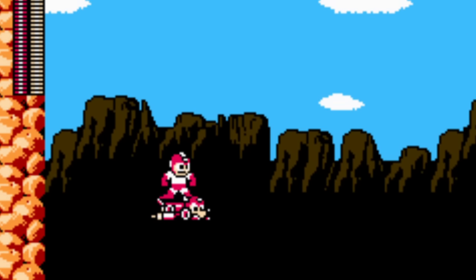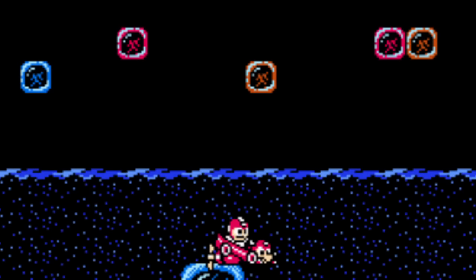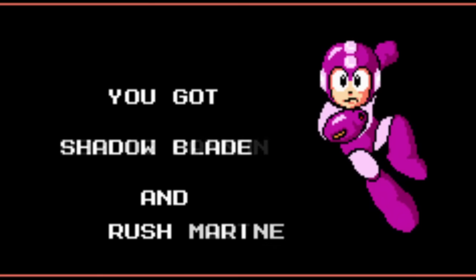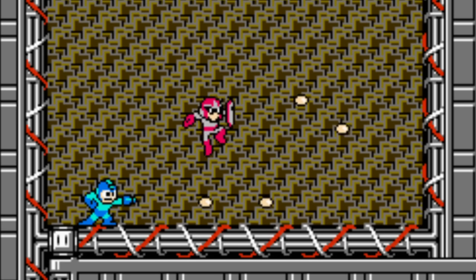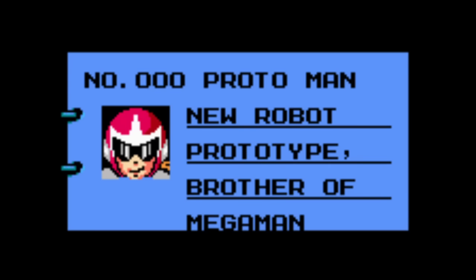Instead of the generic numbered platforms from the previous game, Mega Man can now rely on his trusty canine companion for platforming assistance. While the Rush Jet and the Rush Marine upgrades must be earned, the jump-boosting Rush Coil is available from the game's outset. In addition to Rush, Mega Man 3 also introduces Proto Man, Mega Man's brother.